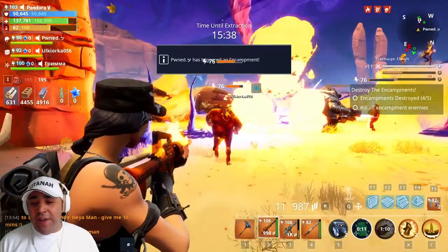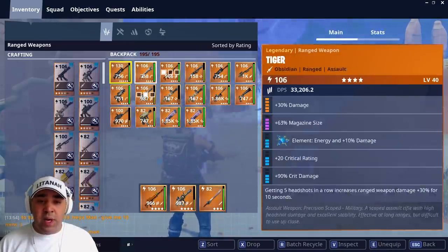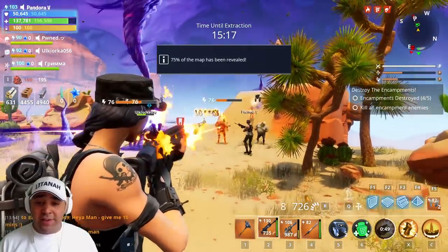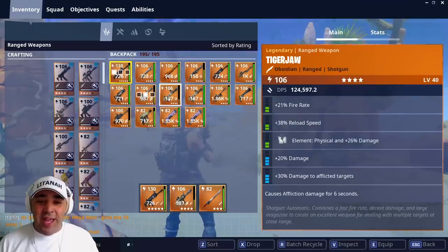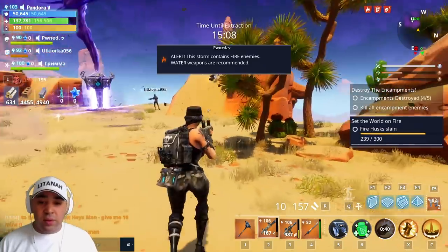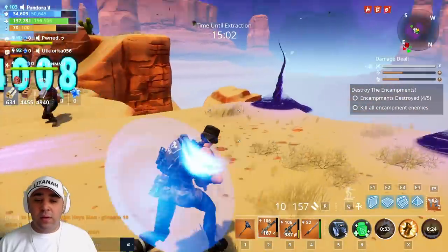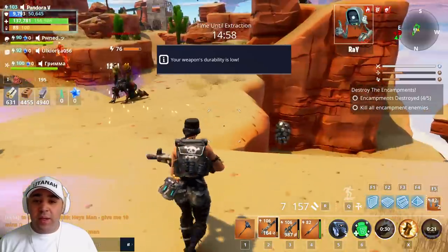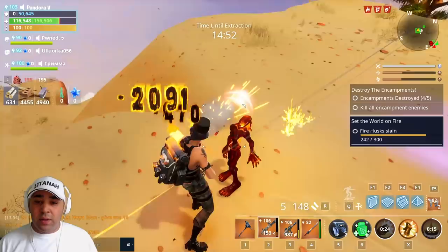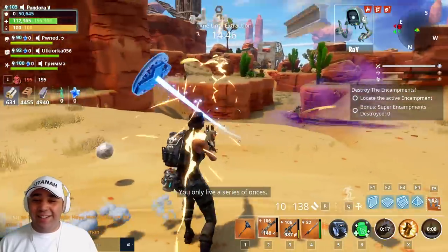So let's use the gravedigger for now. Gravedigger on fire husks — what am I thinking? Let's just change guns. We'll put a Nocturno in. So we go for a fire Nocturno. The Tiger Jewel's got impact damage on it — let's do that and we'll just get in close. These first few encampments are going to be so easy. Man down — hold on, I got you. There you go.